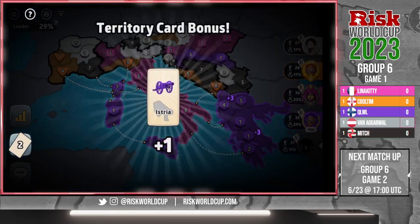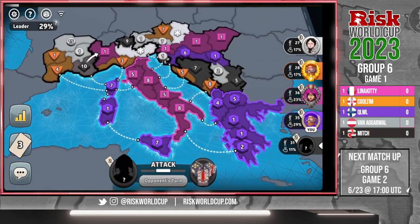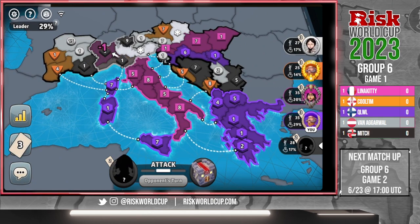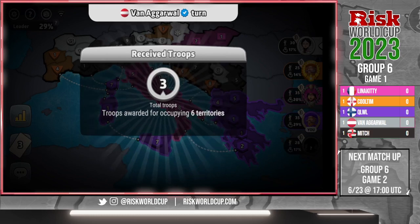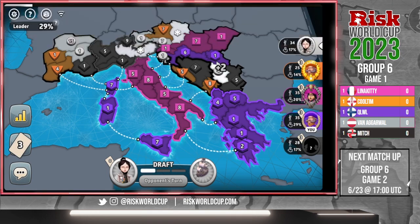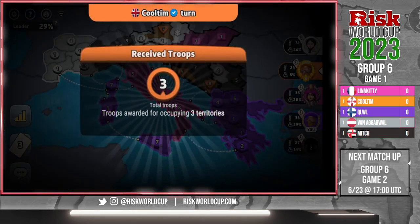Kuehl goes for a second bonus — how does everyone react? He also doesn't abandon his first bonus when he does it. Mitch takes a bonus. Kuehl's got a plus two and a plus three, so a plus five total. Mitch now has the northern area of Italy — plus five at the top. We're going to see Cool Tim get rolled. Van takes his plus four in southeastern France. Cool Tim is in the worst position right now.